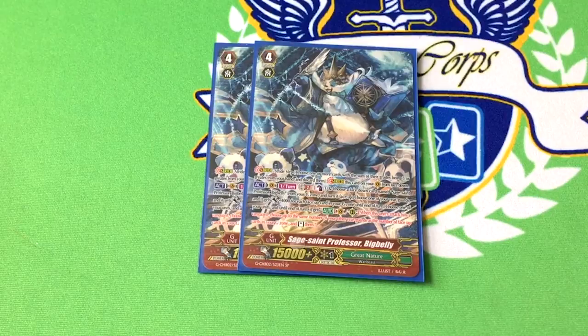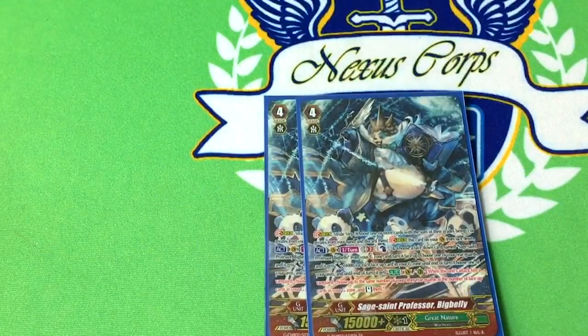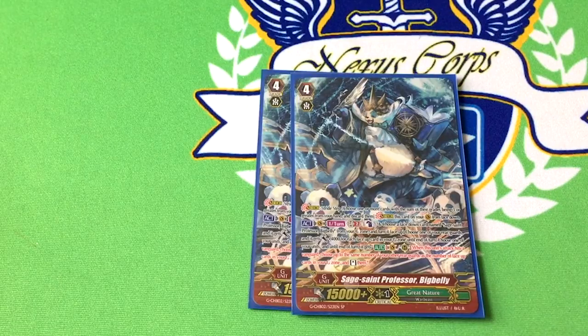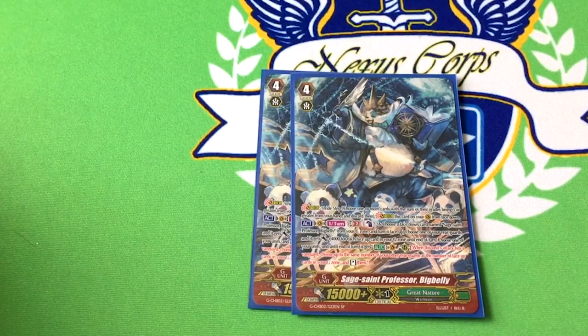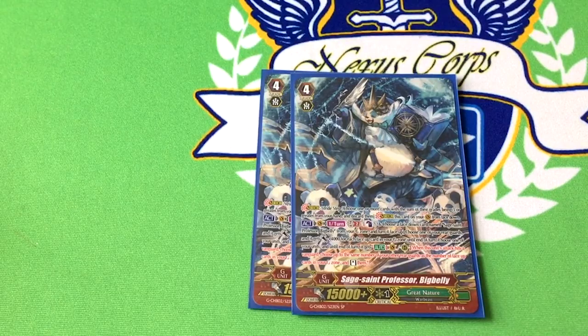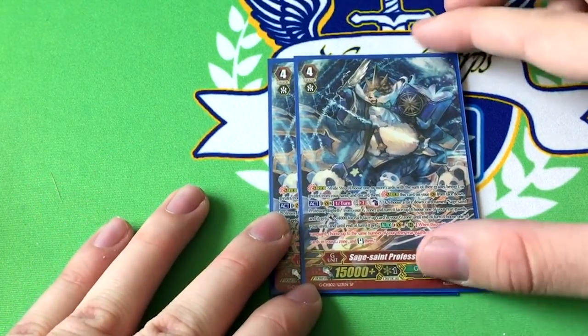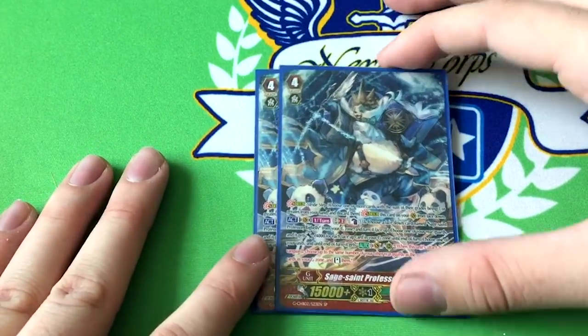Two copies of Sage St. Professor Big Belly — SP. Once per turn GV2, you can counterblast, flip a copy, pick a rearguard and it gets plus 4k for everything in G-zone, and then you can pick a unit and it gets red text: when it hits a Vanguard, you choose the same number of rearguards as the number of cards in your G-zone and stand them. If you give this to a rearguard, it can't stand itself — that would be broken, and I wish it did that. This is also fun to use with Tapering Beaver: use this skill, flip, you've got 4 face-up in G-zone, plus 16 to Tapering Beaver — he's at 21, Soul Blast, he's at 42 now. This is a really strong mid-game or late-game stride. He's kind of like a 'I got nothing better to do,' and sometimes he's a finisher, so he's very useful across the board.